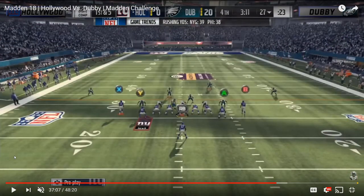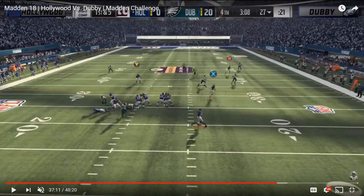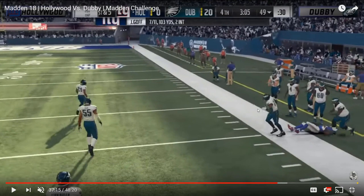This third example is also Hollywood, now against W, again exploiting the fact that outside flat zone defenders don't get out there quickly enough. Out of singleback deuce close, Hollywood runs a corner route on PA misdirection. It's the same corner route you see out of bunch trail from gun bunch week — very effective, especially with a receiver with over 91 route running. Jarvis Landry runs it very quickly. The linebacker strafing underneath has no shot at getting out there in time. Hollywood delivers a down-and-outside pass lead toward the sideline, fits the corner route in front of the outside cornerback, and picks up a nice gain.